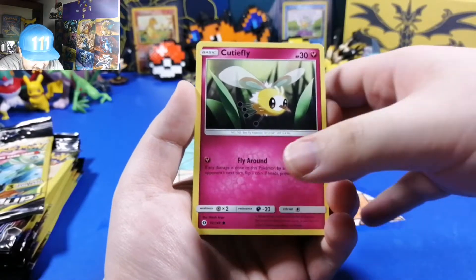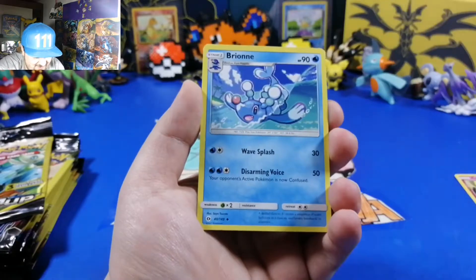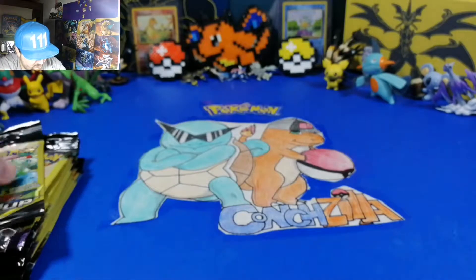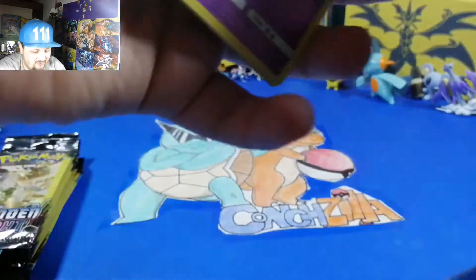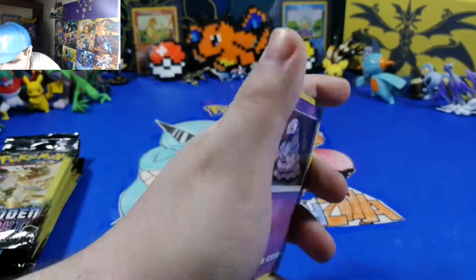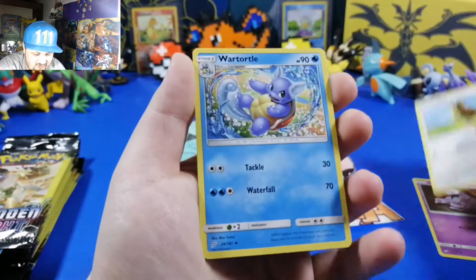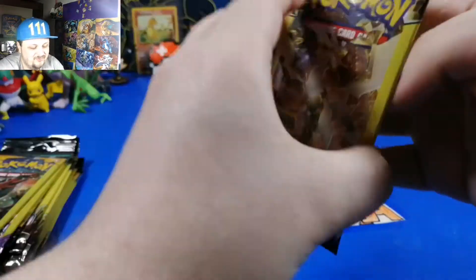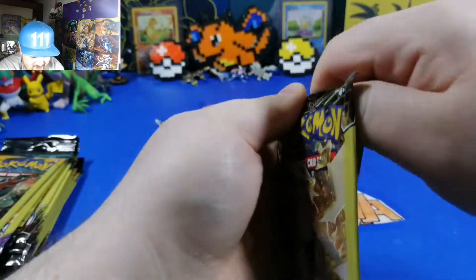All right, that's Cutie Fly. When the Drowzee's just walking on the beach, and a Brian - that's cool. We got a Team Up pack! I'm excited, comment down below because I'm excited. Grimer, Pidgey, and Squirtle - or Conch Jr. if you want to be technical about it. That's Forbidden Light so we're gonna take a look at that.